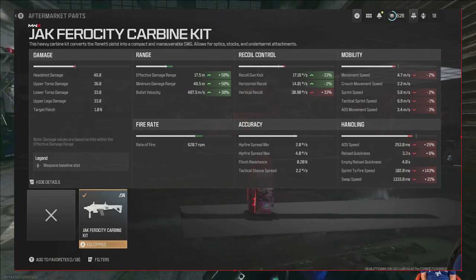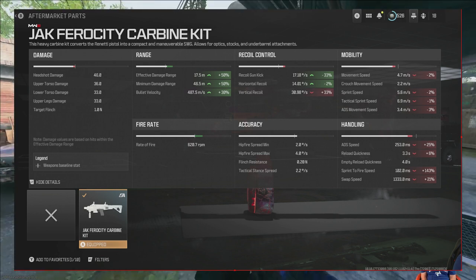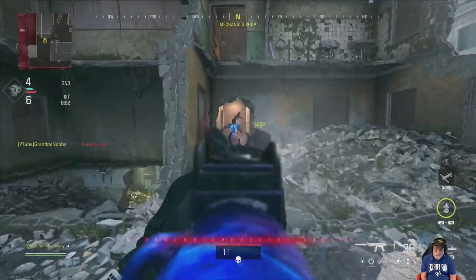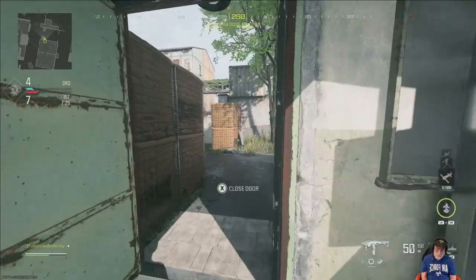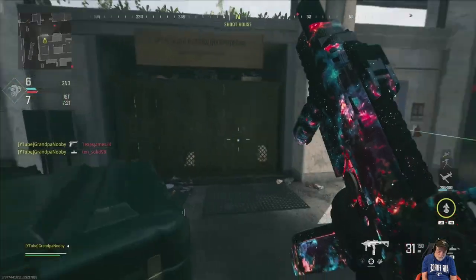This guy wasn't happy — he was setting up his campgrounds. There is what the Jack Ferocity kit does to the numbers. Yeah, there's some red, but that red is more than made up for by the performance and the raw power of this weapon.